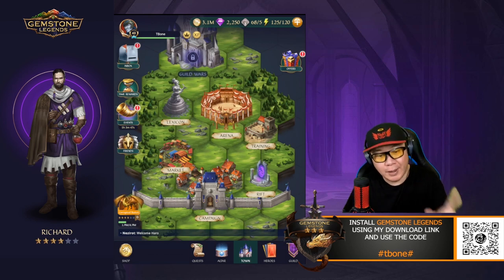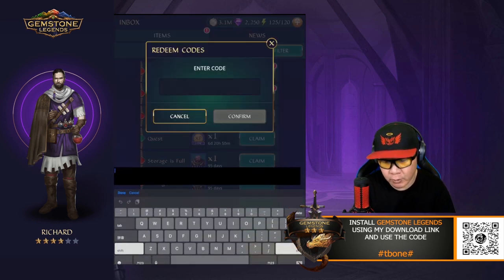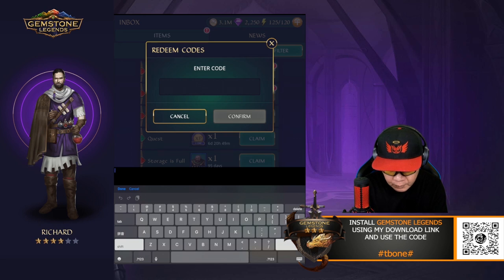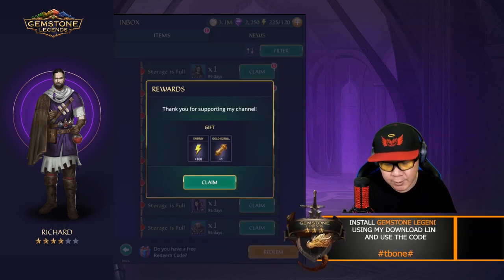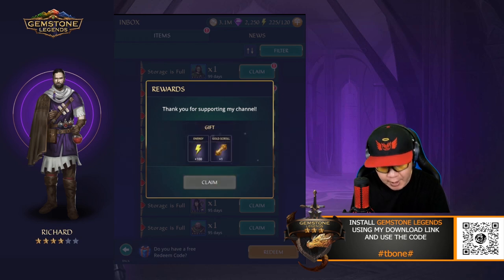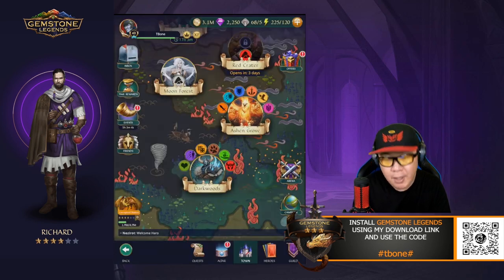Before I forget, I'm going to do the code redemption before the battle this time. We're going to jump into the inbox and redeem a code. The code you're going to type in is team_horizon — all lowercase, no capital T. If you hit confirm, you're going to get one gold scroll and 100 energy. Go ahead and claim that; it will be good for a while.